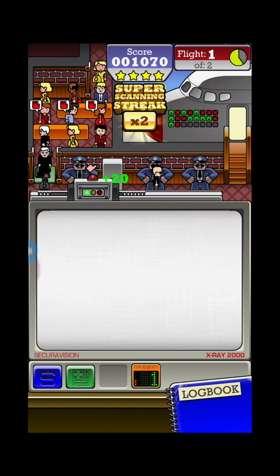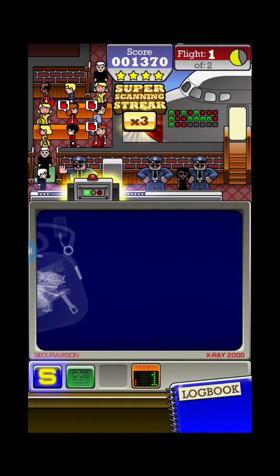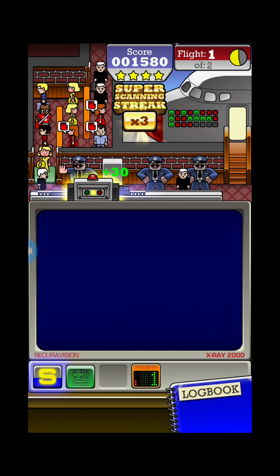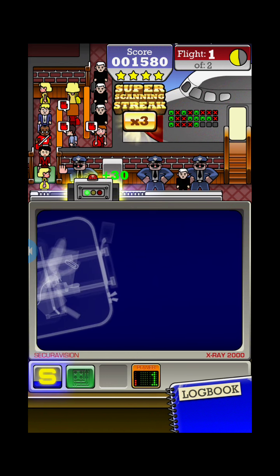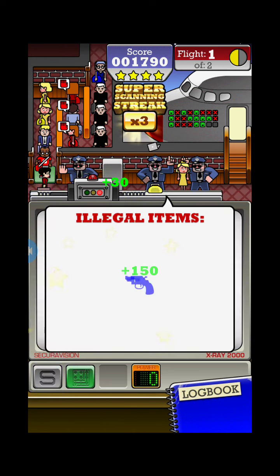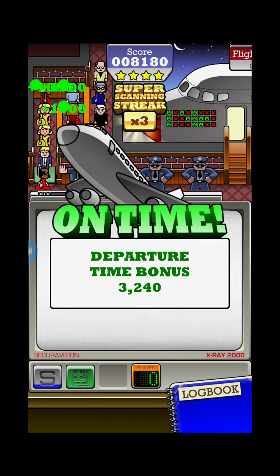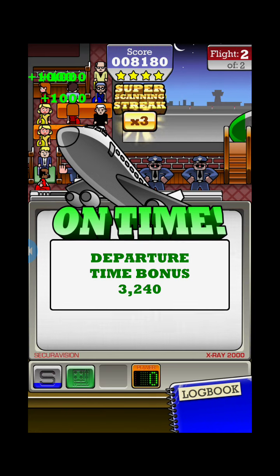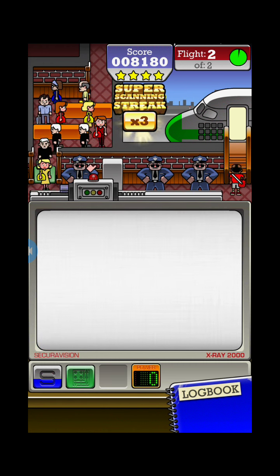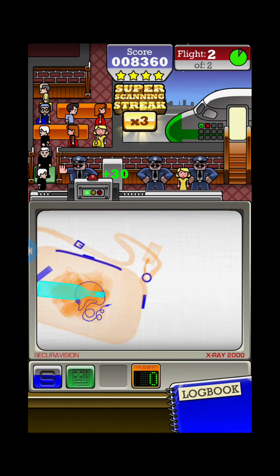Okay, here we go — we need to use the ultra x-ray one more time. You can actually use it one more time because you see the power indicator — that means it will recharge your tools one more time. It doesn't mean you can only use it three times; it means it will recharge three times. There we go — gather these suspicious passengers together and we're going to use the charge on them one more time.